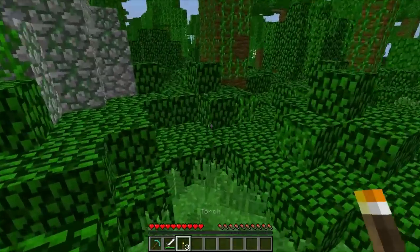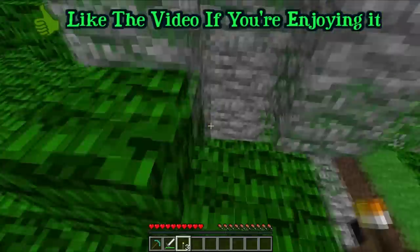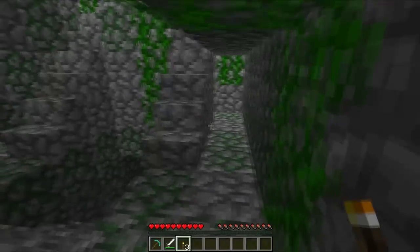The cool thing about the jungle temple is they're the only structure in Minecraft that uses naturally generated redstone — it's not man-made. The entrance is sometimes a little hard to find, as you can see mine's a little difficult, but if it's not surrounded by trees, it will be easy to get to.